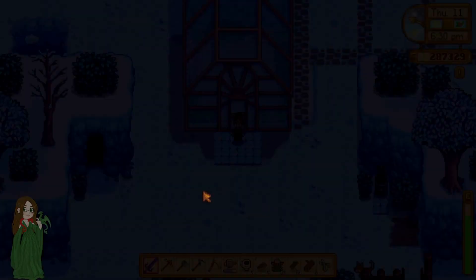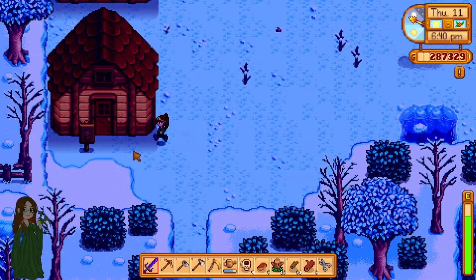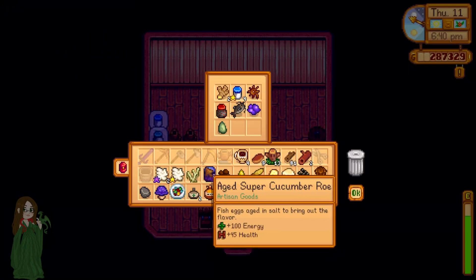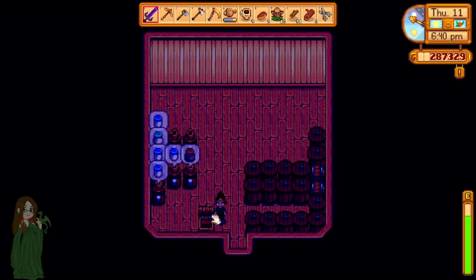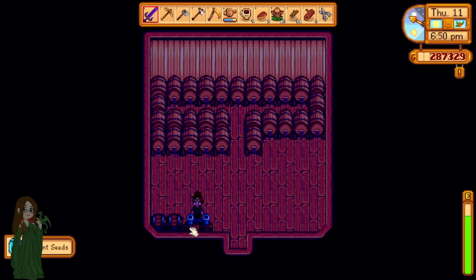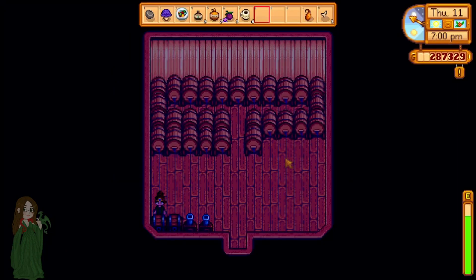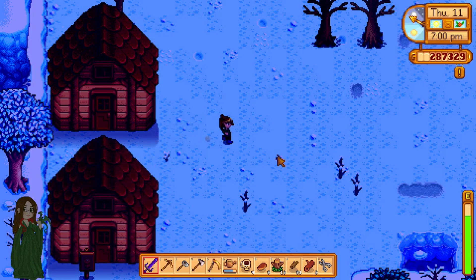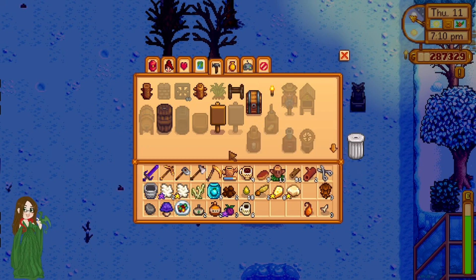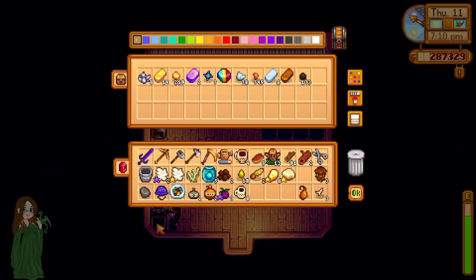We'll just save all that to sell tomorrow. We do need to get around to making some more sprinklers - what do I need for the quality sprinklers that I like? Iron, gold, and refined quartz. Do I have any refined quartz? No, but I can refine some.